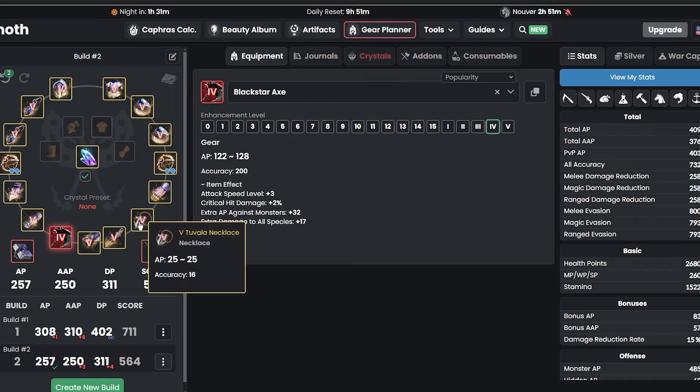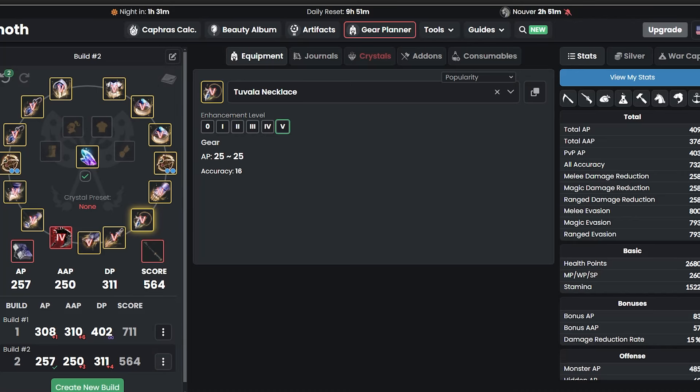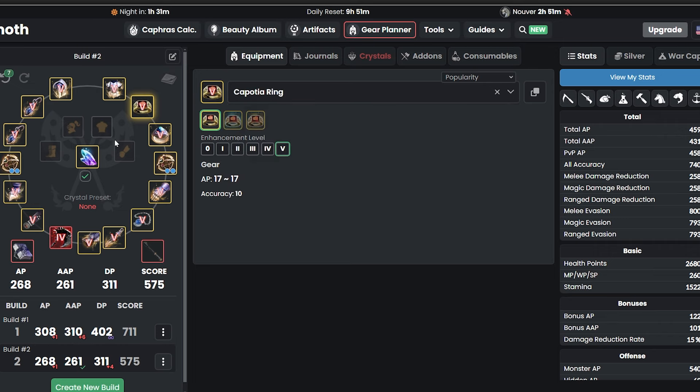Now we're going to talk about some free stuff on accessories. If you make a seasonal pass and graduate, you can get golden tickets from Fugar, and exchange them for Kaposha necklaces. You can also get the Kaposha belt, and then you have two options — either the Ring of Kaposha or the earring. My recommendation: get the necklace first, then the belt, then the ring, just to get more AP in the very beginning.